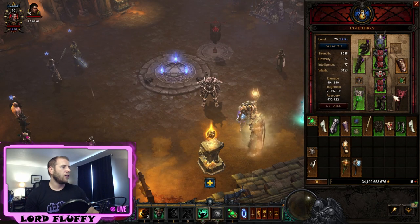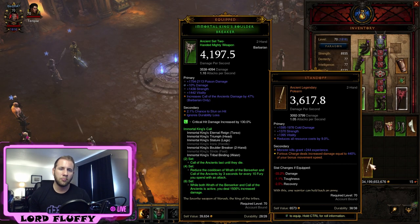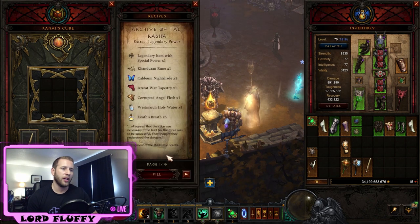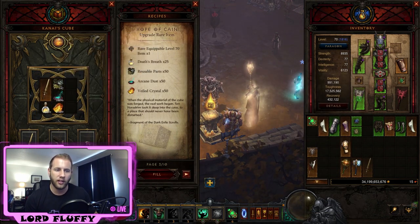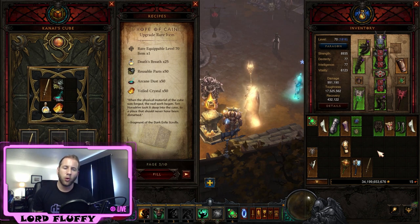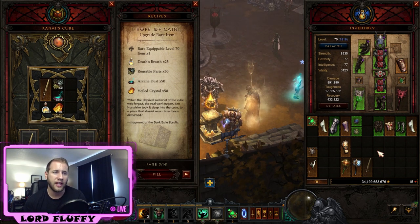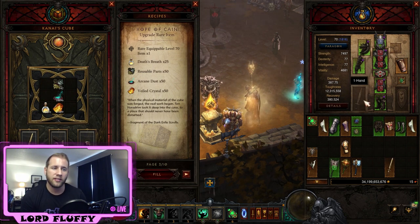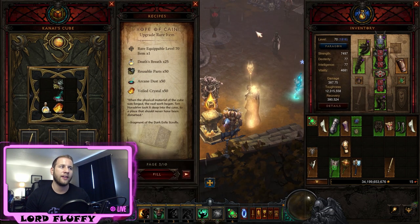For Blood Shards, roll shoulders. With Death's Breaths and crafting mats, upgrade weapons. Hopefully you've found a Standoff by now — it's a two-hand polearm. If not, upgrade two-hand polearms in the Cube using the Hope of Cain recipe. There are only four or five polearms in the Barb loot pool, so you can get Standoff multiple times on the first try. Get it in the Cube as fast as possible.